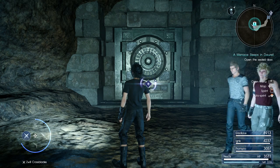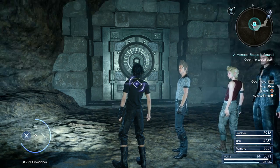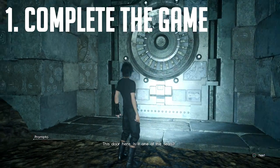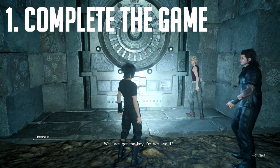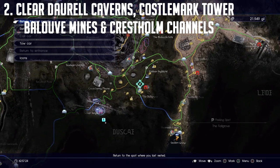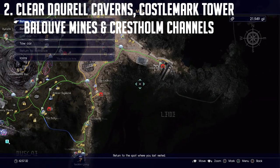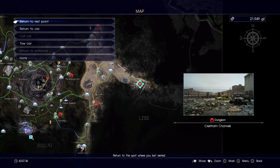To open these doors it's pretty simple — there are two steps to get the key. Step one: complete the game, do all the story quests, and go into free roam mode, which is technically Chapter 15. Step two: complete the following four dungeons — Derring Cabins, Castle Mark Tower, Valobe Mines, and Crest Home Channels. Once you've completed those four, you're ready to get the key.